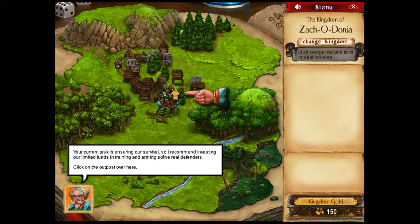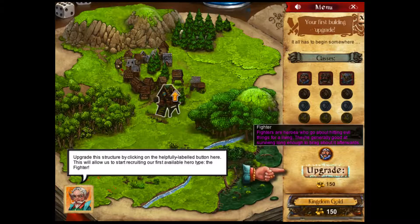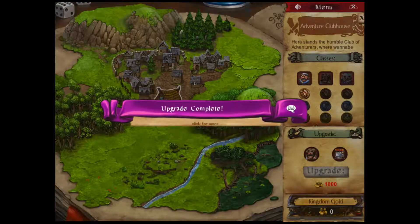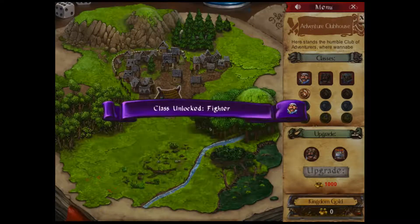Most honorable administrator, I've been elected by a group of people in the settlement to tell you what to do in order to tell everyone else what to do — because you're an advisor of sorts. Your new position gives you responsibility over our collected funds and efforts. This represents the resources we've managed to scrounge together so far. Your current task is ensuring our survival, so I recommend investing our limited funds in training and arming some real defenders. Click on the outpost to find a guild. Upgrade it — yay, we'll get a fighter! Whole town upgrades with one button click.